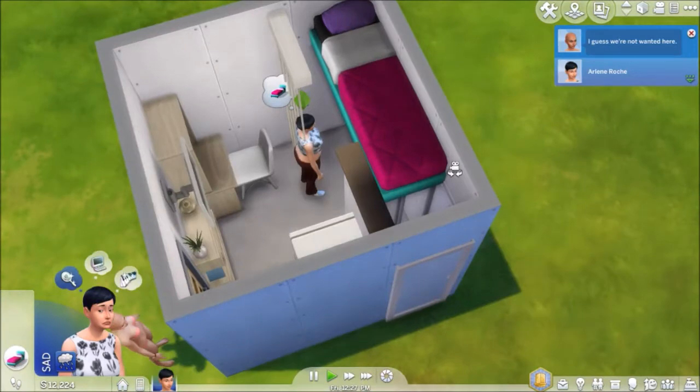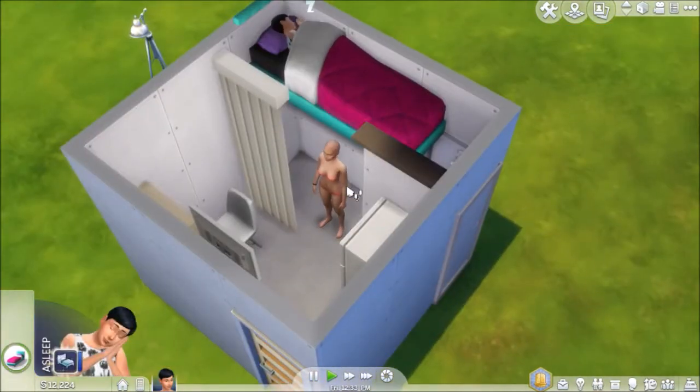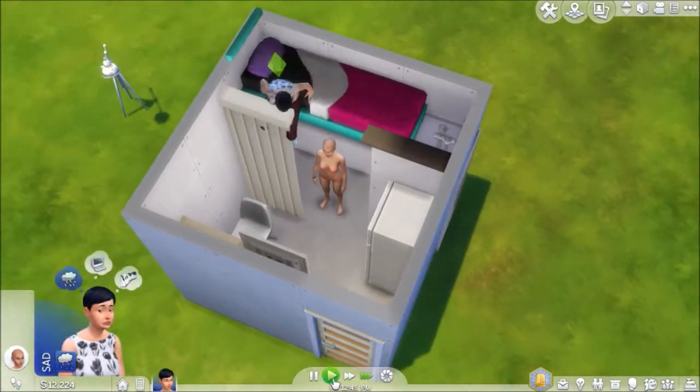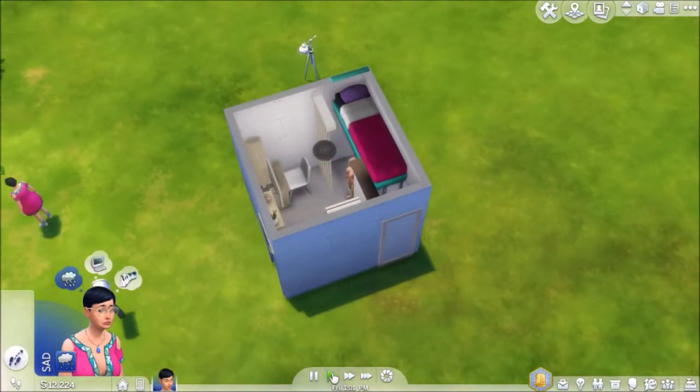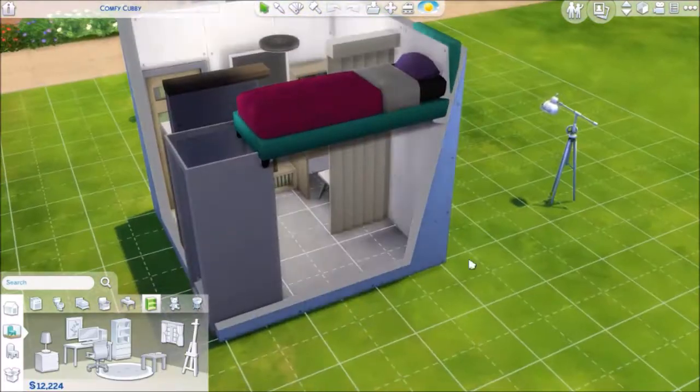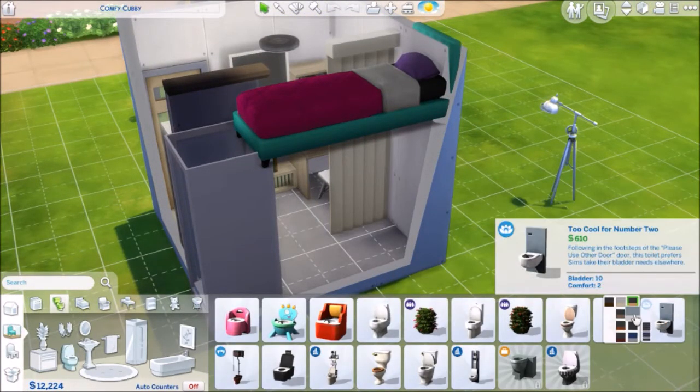If we added another square on either side and made it a four by four, then we might be able to put a reasonable size kitchen in there. But look at this woman - she just won't get out of the house. I was like, hello, I'm trying to build something! Hopefully you guys don't mind her - it's pretty funny.